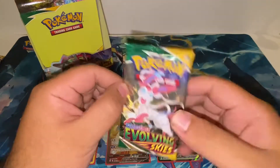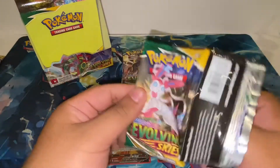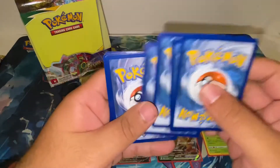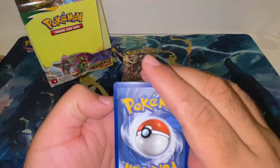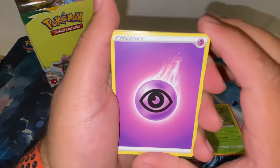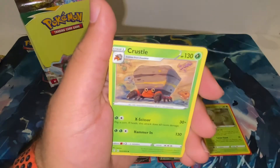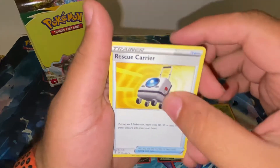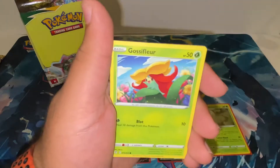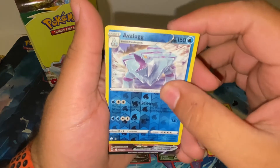Getting a bit scared — we're almost done with the packs and I still haven't confirmed getting one guaranteed secret rare. I could be completely wrong about that. We have Psychic Energy, Ursaring, Crustle, Rescue Carrier, Lotad, Emolga, Woobat, Gossifleur, Seabass, reverse Avalugg — and something good coming up.